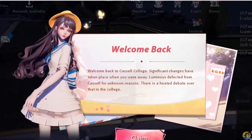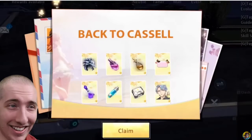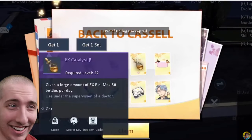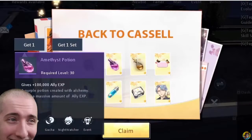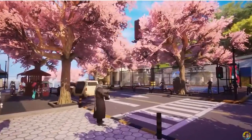At the same time, Dragon Raja is introducing some awesome return activities. Basically for any players that come back to the game, you'll receive a large amount of experience, gold, orange quality gear, limited outfits, level 11 gym coupons, and more. This is absolutely the best time to return and hop back into Dragon Raja.